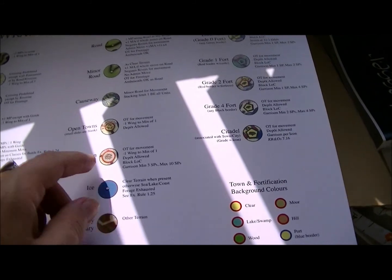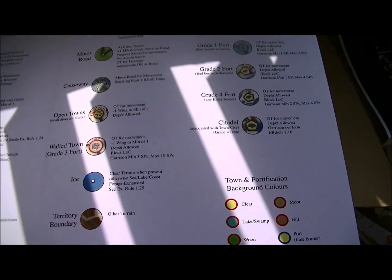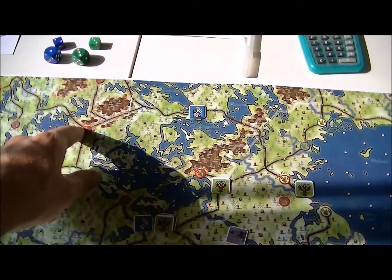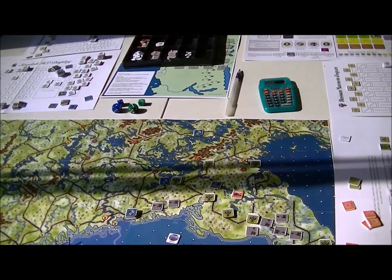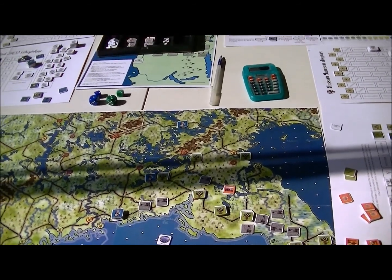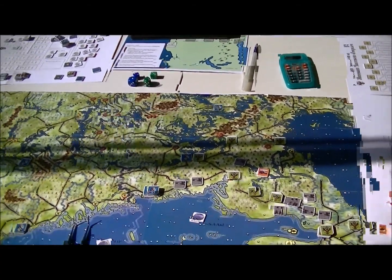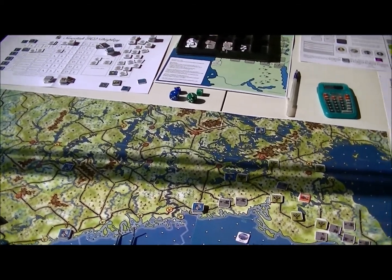I look at the map and see the town says depot allowed, but I think I can't even siege this because it's more than four movement points away from the nearest other town on the road. I don't think I can lay siege to the damn thing. I'm going to have to look that up. If I can't siege it, maybe this army has to turn around and head back - and if I can't siege that, I can't chase the Swedes off map because that's a fortress.